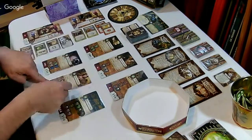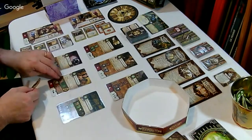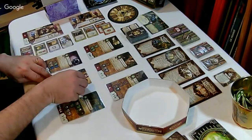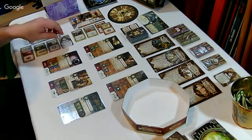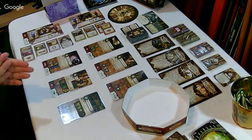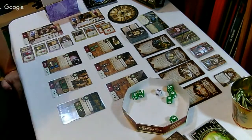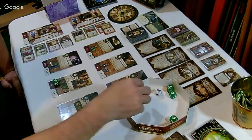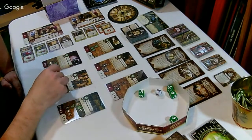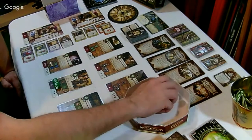Il y a un effet terreur ici. Si on fait terreur, on perd une santé mentale. Il est impressionnant. Il est béni, il a ses dés. On peut gagner un sort et un indice. Il y a l'effet terreur là, mais on pense que tout va bien. On a les parchemins et les trois loupes. On a réussi.